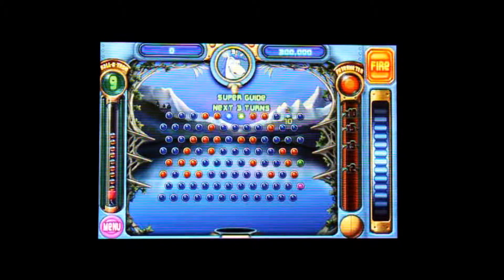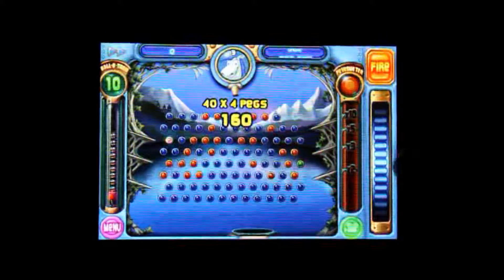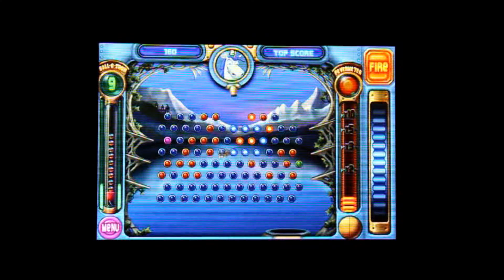The concept of Peggle is as simple as they get. The object is to hit all the orange pegs in each scene. You control a cannon that has a bunch of balls and you try to shoot them, hoping they hit their target. The game mixes strategy with a bunch of luck.